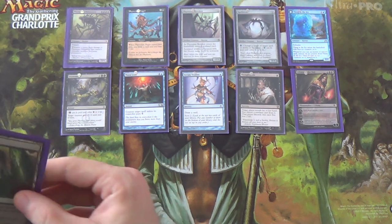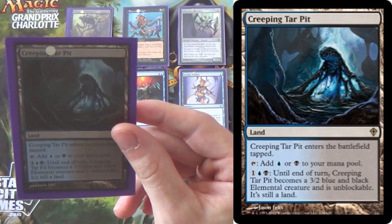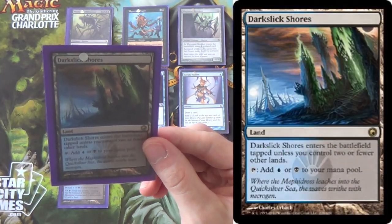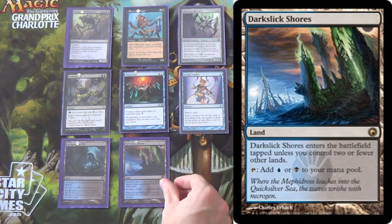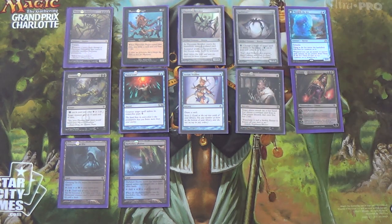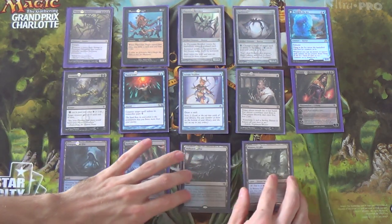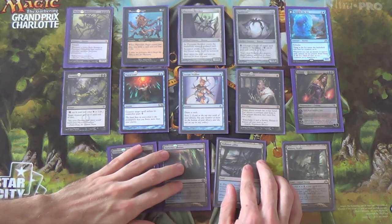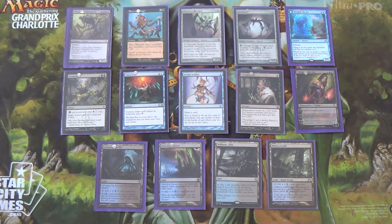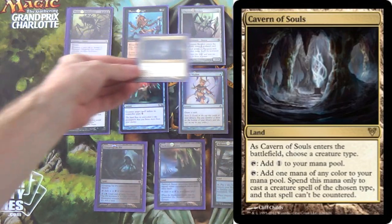For our land base: we have four Creeping Tar Pits — it comes in tapped but gives us another creature, the Planeswalker Killer, essentially a 3/2 that can't be blocked, turning into a creature for relatively small mana. We have Darkslick Shores, our fastland for these colors, giving us the ability to play early Serum Visions, Thoughtseize, or hold up Dismember. We have four Polluted Delta and four Watery Grave just to give us our colors. And we're running four Cavern of Souls — this is why we're running Horrors even though we're not really getting synergies beyond good stuff. Cavern of Souls simply makes all our Horrors uncounterable, and all of these creatures are Horrors.